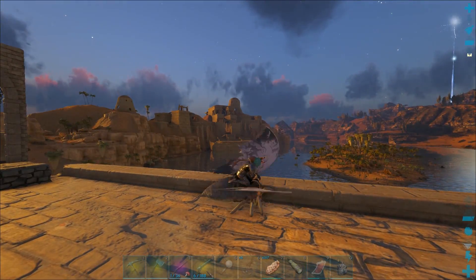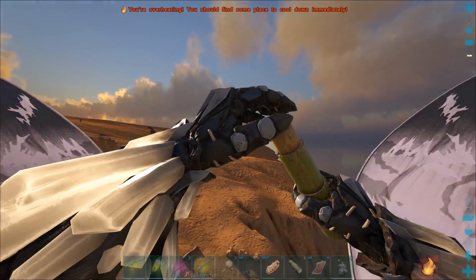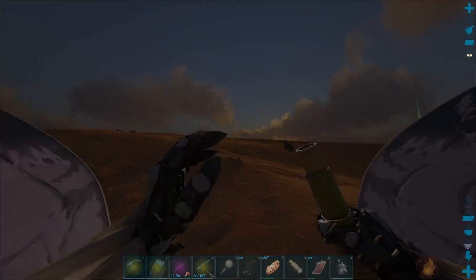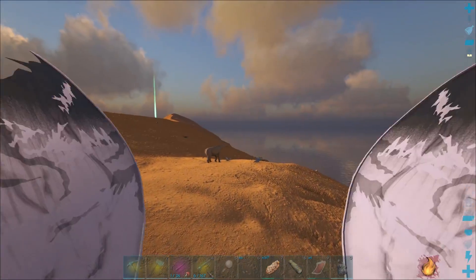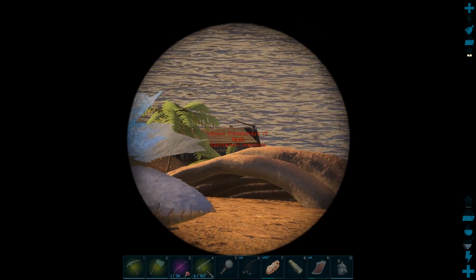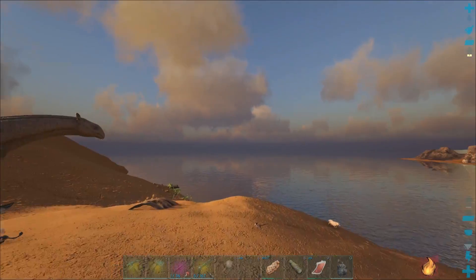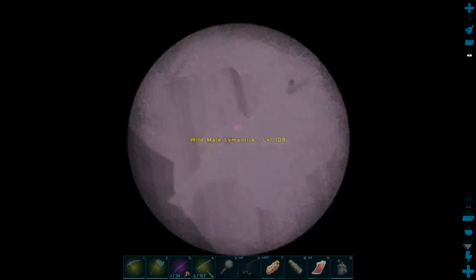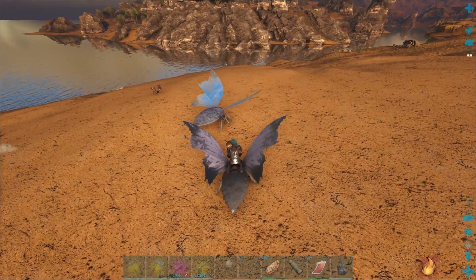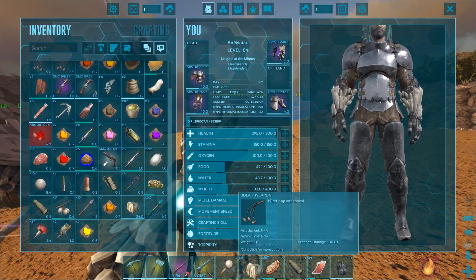We gotta watch the stamina on this guy because he doesn't have as much as our old one. Two moths over here! What is that over there? Just these Lystros all together. So - 174 and a 108. Let me check out that other one. All right, so we're gonna get that 174. I'm glad I definitely held out - this one's actually really pretty as well. Let's quickly get that tent ready before it takes off.